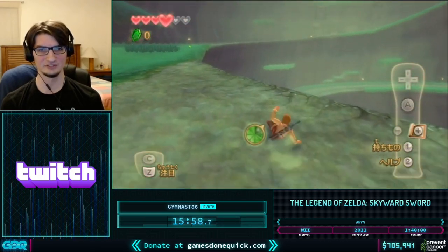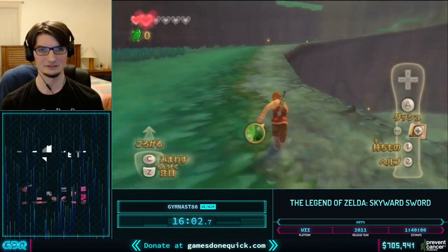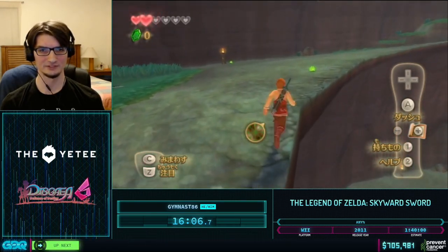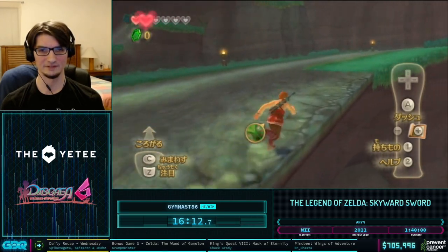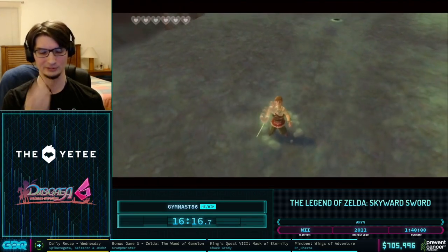This is actually a special layer of the Sealed Grounds you're not supposed to be able to reach casually — this is Sealed Grounds layer zero. The reason we're on this weird state is because we never got the hero's tunic, so there are no Deku Babas on this map and there's no fence preventing us from going down to the spiral early like there normally is.